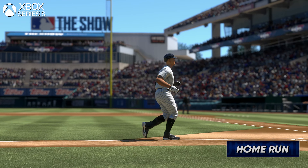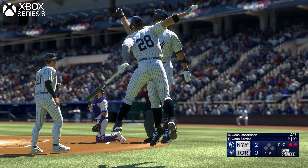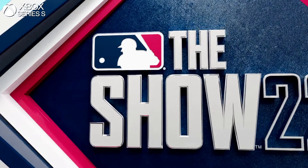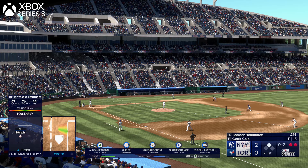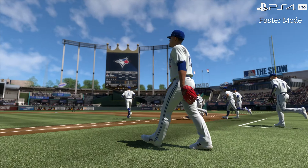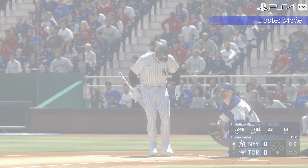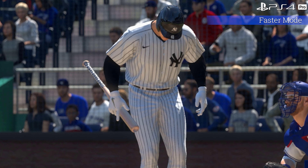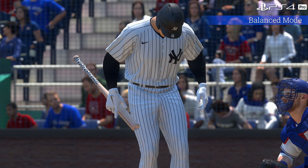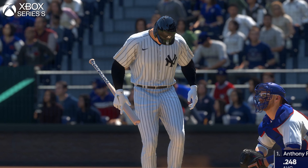Some of that shimmer comes from the lack of any TAA or even a decent AA solution at all, often causing long shots to be very unstable with sub-pixel detail wavering in and out of existence per frame, specifically in the depth-of-field pass. The Pro's other two modes — balanced and sharper — bump resolutions up to 1440p and then native 4K respectively, providing an almost identical visual package to the PS5 and Series X, albeit with some reductions and lower performance.